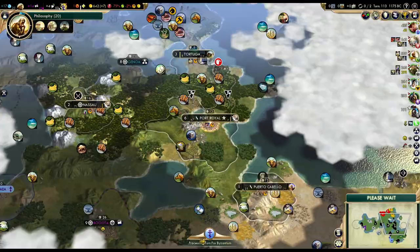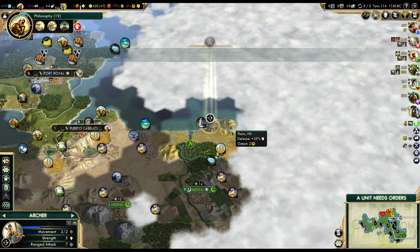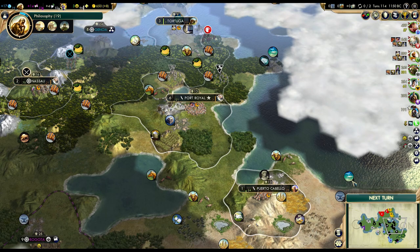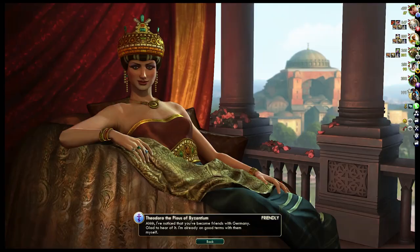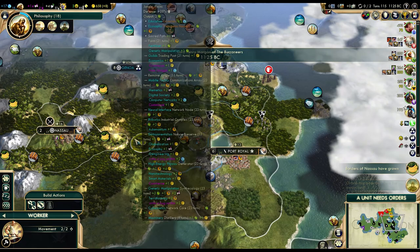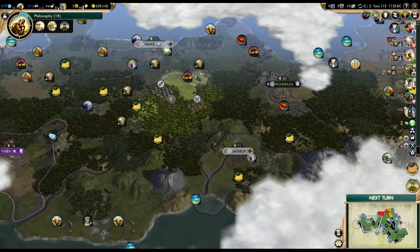No open borders for you. We are in negative happiness, but we should be fixing that pretty soon — right about now in fact. The plantation is done, there we go. We'll send that worker to Nassau; we need a few improvements over there. Not much to see here, but I'll still explore. We also need roads between our cities but that will have to wait — I'd rather improve the luxuries first.